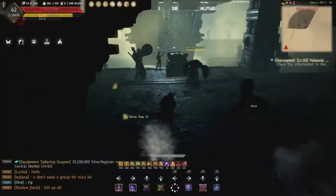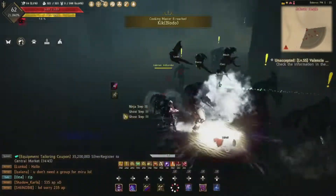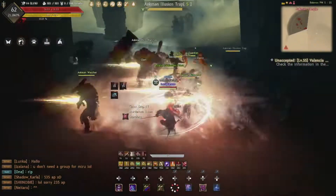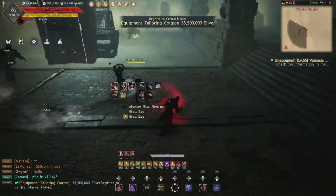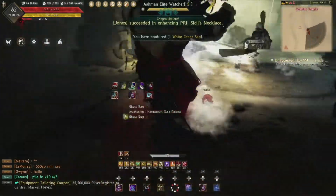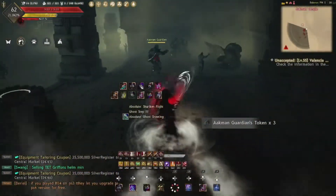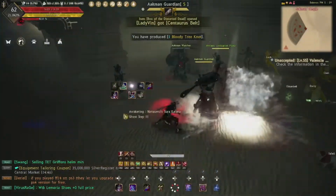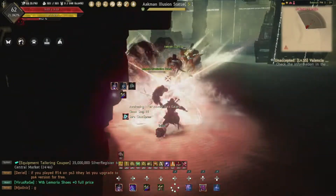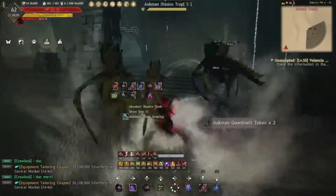For room 7, as you enter aggro the mobs directly in front of you, take them to the right corner and clear them out together. Grab the central pack and bring them to the corner totem and clear them there. Then grab the pack in the adjacent corner, aggro them and try to get both punishers, bring them to the totem and clear them out. Once cleared, you're back at the beginning — just rinse and repeat.